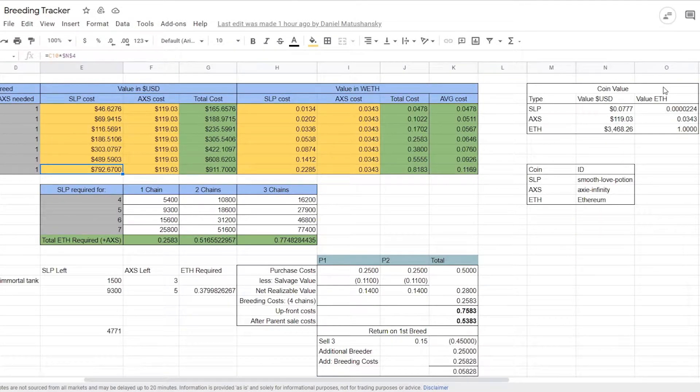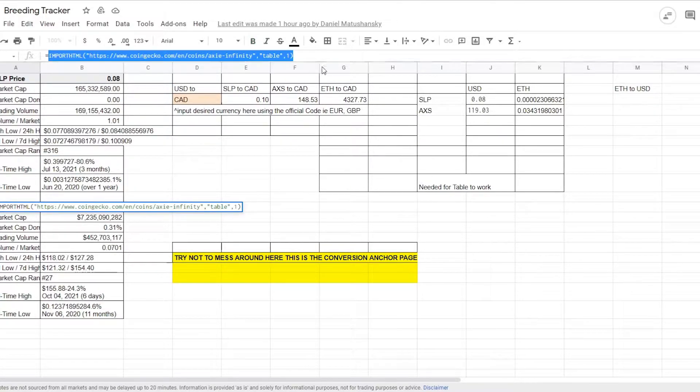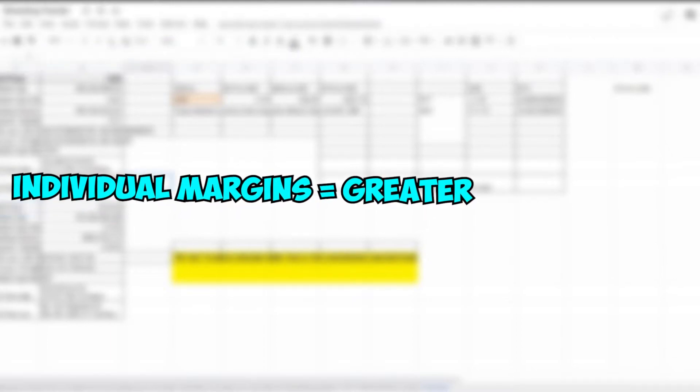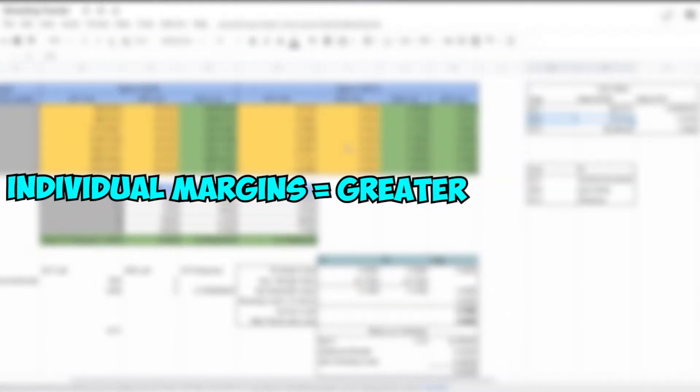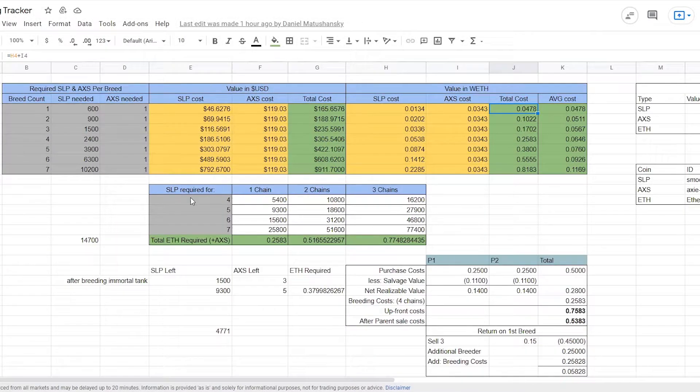I take that number and compare it to how much I could sell each axie that hatches. If my average cost is lower, then it's justifiable to breed that many number of times. I know that four breeds have a higher margin per axie, but you also need to factor in the increased probability, which is a big contributing factor, and the overall net profit — because the margin may be greater for each individual axie, but that doesn't necessarily mean that the net profit is greater. Quantity is also larger, which will have a great effect on your net profit.